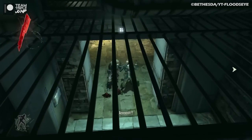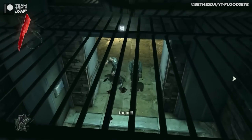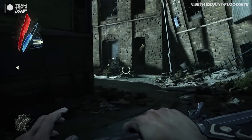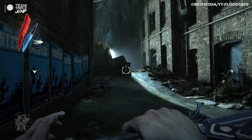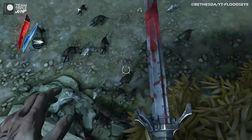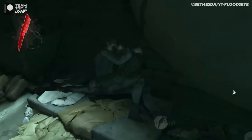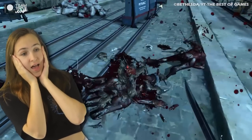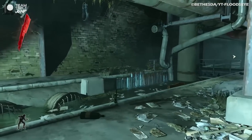Arkane Studios' Dishonored series takes inspiration from this with its appropriately named Rat Plague. This nasty malady originated in the city of Dunwall's impoverished district and is spread by rats who can transmit it with a bite. Anyone unlucky enough to get a nip on the leg whilst out and about in Dunwall would be advised to get their affairs in order, because the Rat Plague does not mess around.